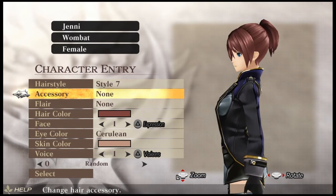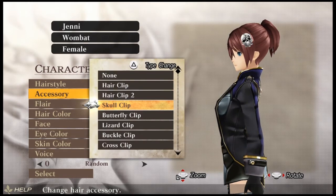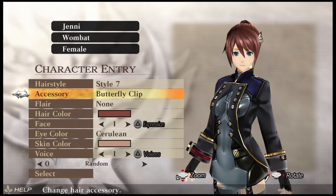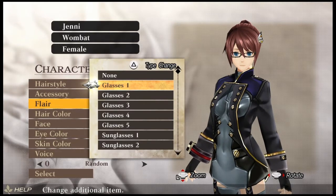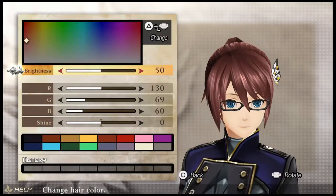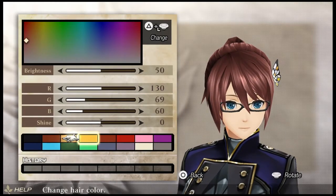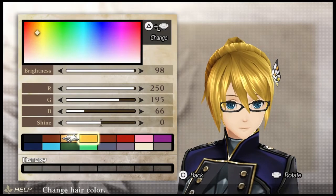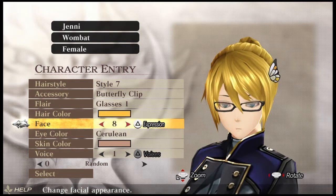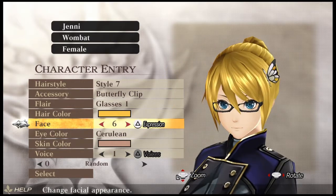My plan is to create a character that looks just like the one I had in God Eater Resurrection, which is a remake of the original game. I'm going with a little butterfly clip on top of the hair. There are lots of different accessories — eye patches, scars — and for flair you can have standard glasses or sunglasses. Hair color is next and for some reason I always go for blonde. You can also change the face and there's a variety of different faces to choose from.